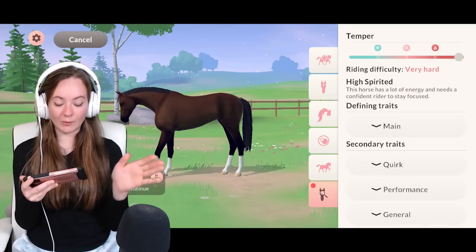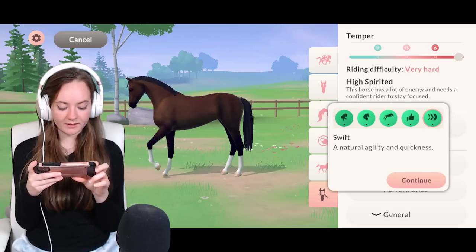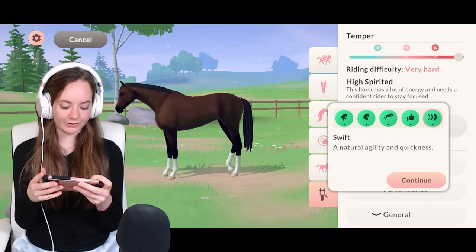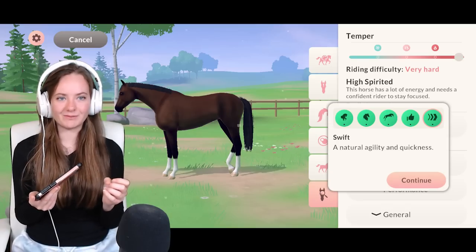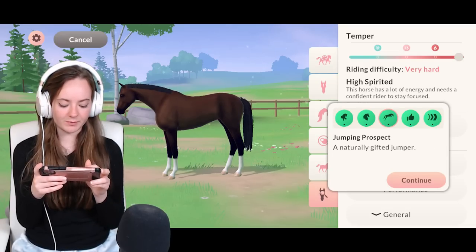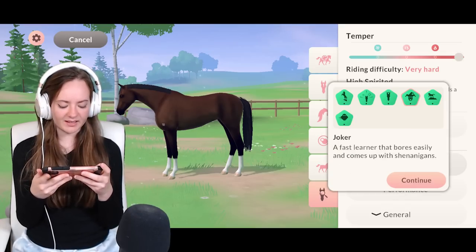Jericho is a very hot-blooded horse. We've got 'high spirited' — this horse has a lot of energy and needs a confident rider to stay focused. For his main trait I'll give him jumping prospect, because Jericho in the roleplay was originally a racehorse but wasn't fast enough to stay one. I'm thinking about what will actually help me in-game since Jericho will be my main horse — so maybe jumping or athletic rather than speed. We'll go for naturally gifted jumper.